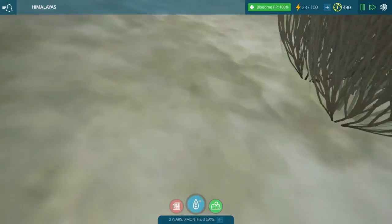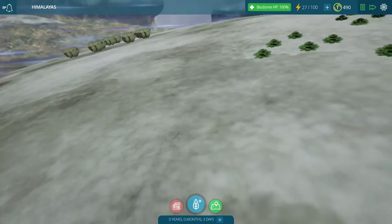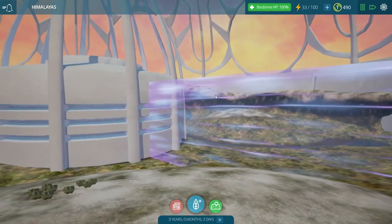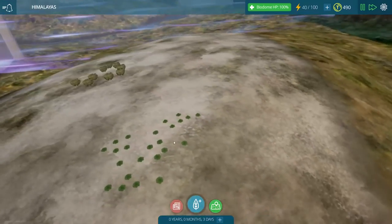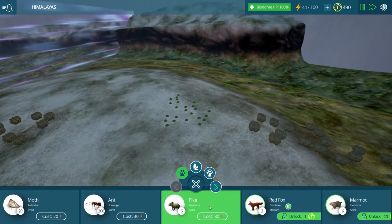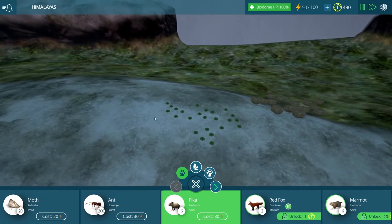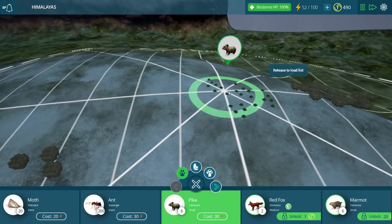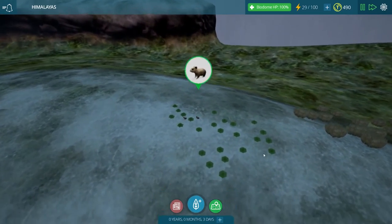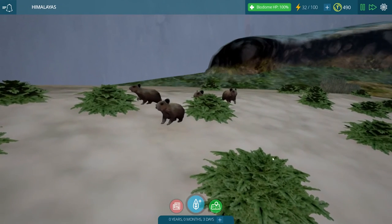These are our joint furs and then our maidenhair ferns, which are also quite nice. The whole place is just gorgeous — there are so many mountains here all capped with a little bit of snow. I am really impressed with the artwork in this one so far. So why don't we bring in one of these pikas? We'll put them right here on top of the snow-covered hill and then go down to take a look at our very first creatures in our Himalayan biome.